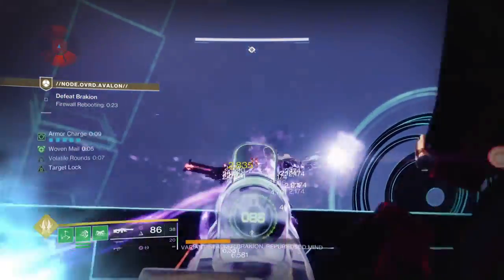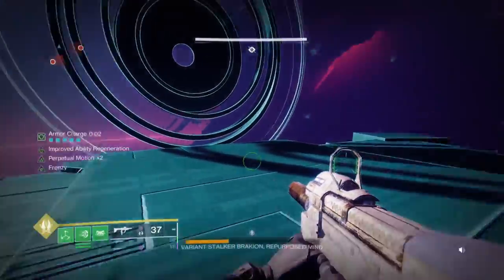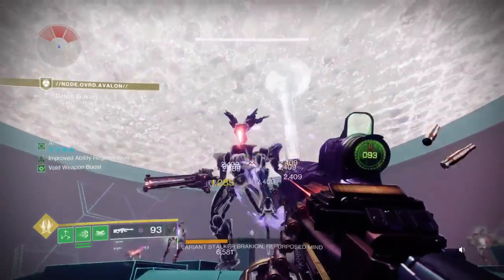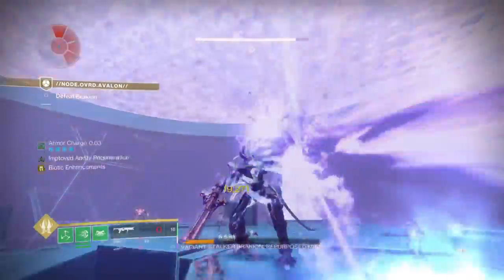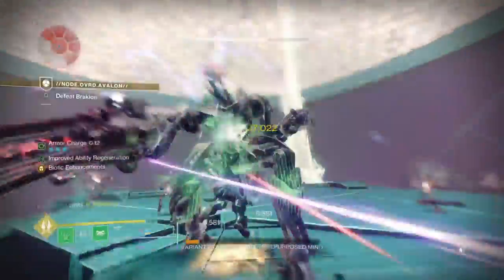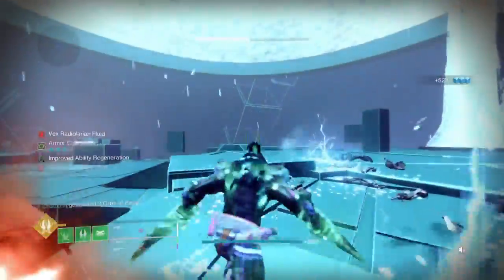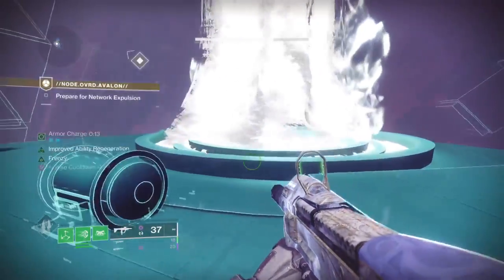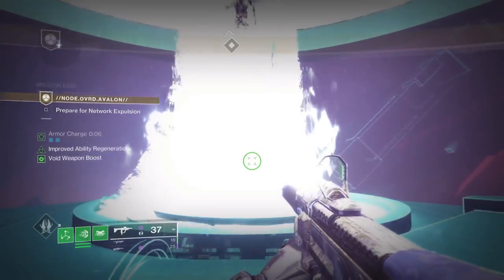Don't clear any more targets - wait for the portal, avoid the Cyclops blasts. We've still got armor charge so we melt now: Witherhoard, machine gun spam as much as possible. Go in with a melee first because Synthoceps provides massive melee damage, then pop super for damage resistance and melt. This ensures you melt the boss on the final phase without needing to play hide and seek. That's why I use Synthoceps. That was a solo flawless under 30 minutes on the Avalon exotic mission - hope you enjoy, thank you.